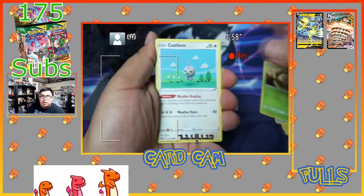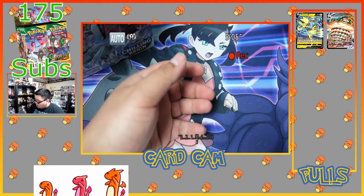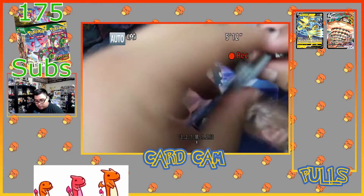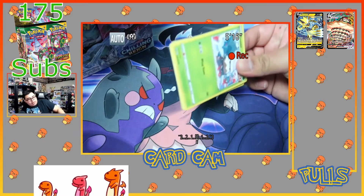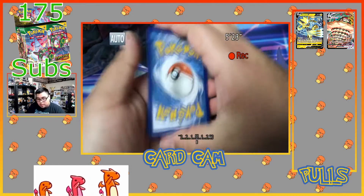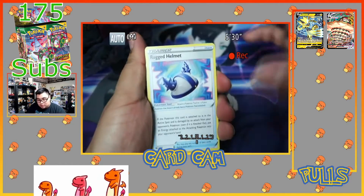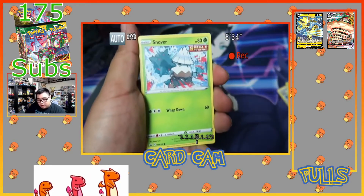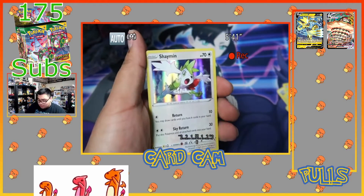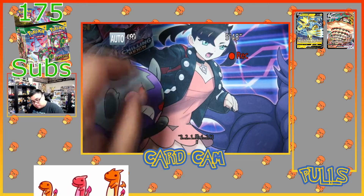Weedle, Castform, Qwilfish, Ralts, Larvesta, reverse holo, and an Aggron non-holo. The non-holos are showing today, am I right? Let's just see if it's a green — it's white, of course! When I look I'm always surprised it's white. Code card for you guys. The centering in the pack actually looks fantastic, little whitening at the top. We got Rugged Helmet, Crabominable, Snover, Veniped, Bounce Sweet, Lapras, Blitzle, reverse holo Klara, and it is just a Shaymin holo — Shaymin, let's go! First holo of the box.